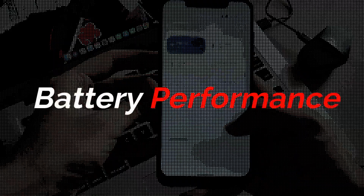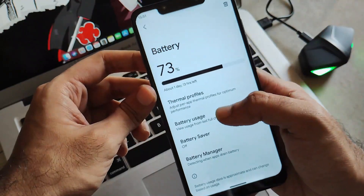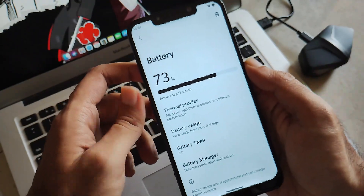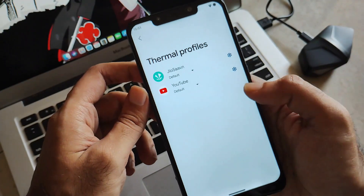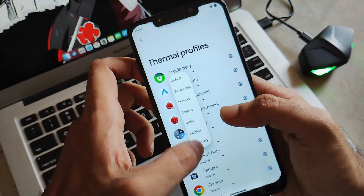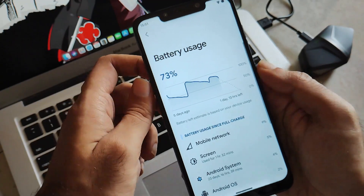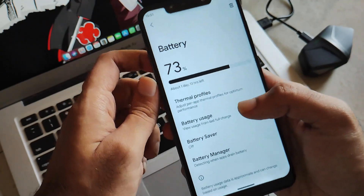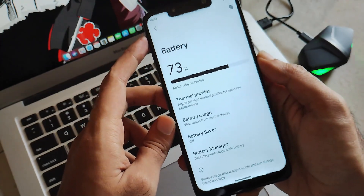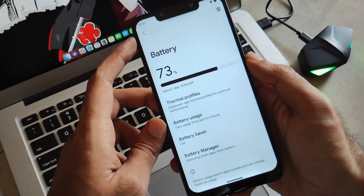Now let's talk about battery performance. Charging to 100% or 90%, you will get about 3 to 4 hours of screen-on time with normal usage. In practical terms, a full charge will give you a full day of battery life for normal use — social media, one or two gaming sessions, calling, and texting. The ROM performs well in terms of battery and may improve further with future updates.